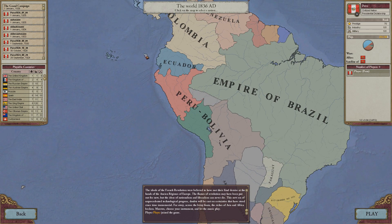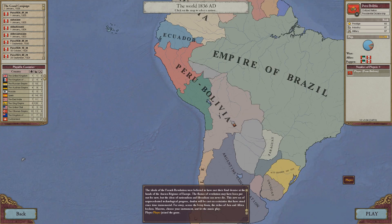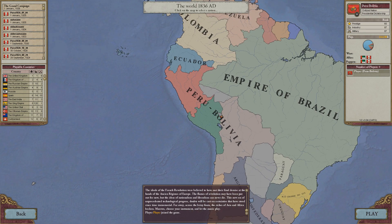Interestingly enough, Peru does not start off with the entirety of Peru under its control. We also have South Peru, and beyond that parts of Ecuador, which are currently a part of Peru. And the same goes for Bolivia, which also rules Peru as a puppet state. So the first couple of years of the game was spent breaking free from the chains of the Bolivians.